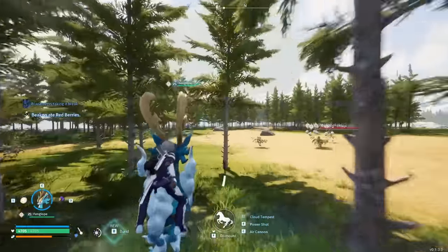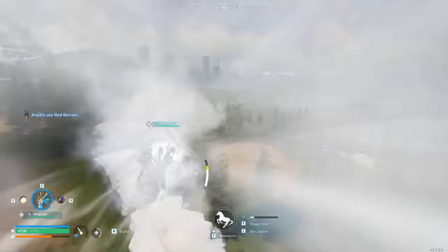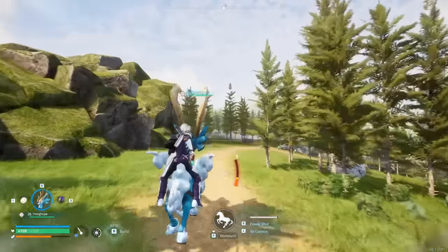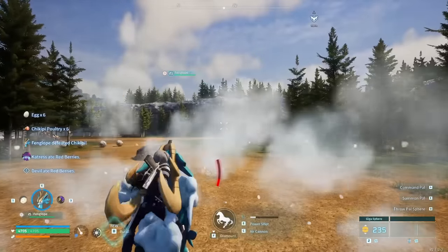We can climb mountains. Not only that, but we have the Cloud Tempest ability, which is a massive charge forward that allows us to travel great distances in one click. The timer on it isn't too bad either, and the speed burst you get from it is phenomenal.